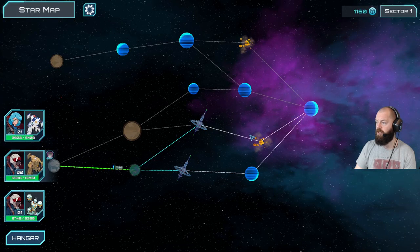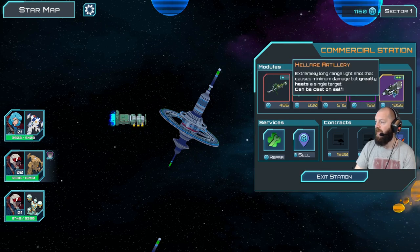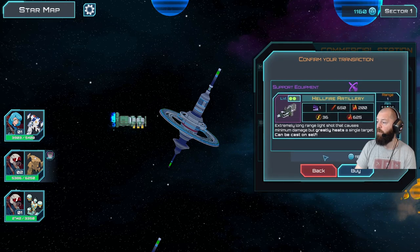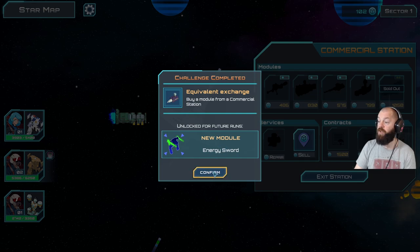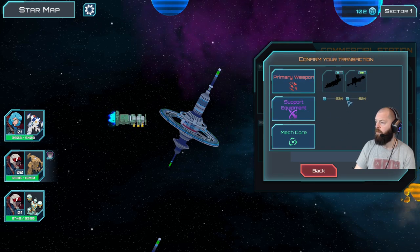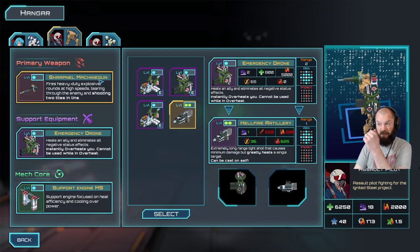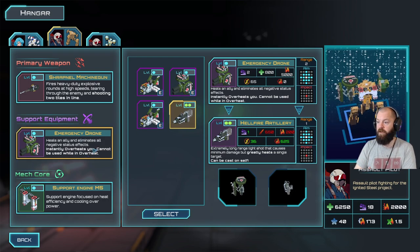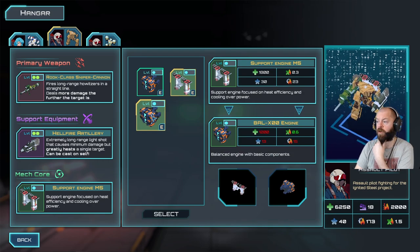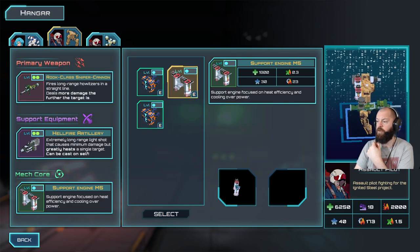We can also sell stuff at a commercial station. Let's go there because I want to show a few other aspects. We can buy the Hellfire Artillery - extremely long range, light shot that causes minimum damage but greatly heats a single target. I really like the sound of that. I'm actually going to buy it. We've also unlocked energy swords - imagine mechs doing close combat. This guy is going to be my sniper with a long range rifle and Hellfire Artillery.